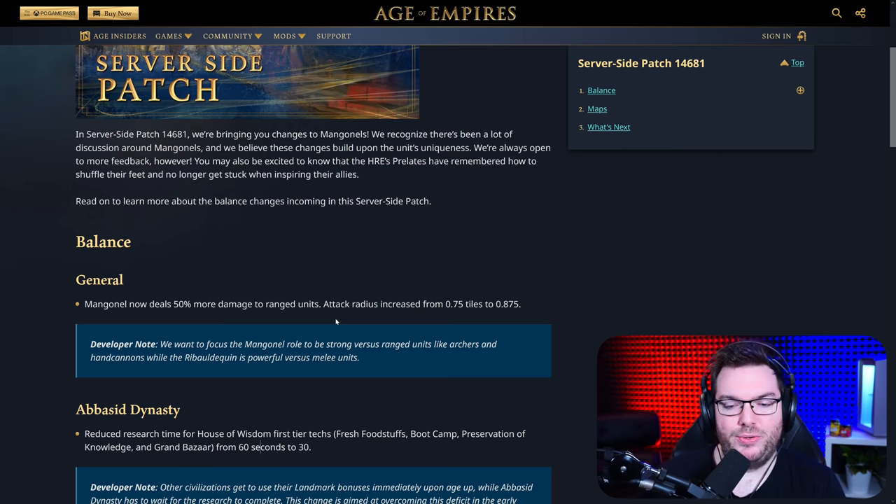General: Manganel now deals 50% more damage to ranged units, and its attack radius has increased from 0.75 tiles to 0.875 tiles. So two different buffs in there. Number one is obviously increasing the radius — we saw it reduce from 1.25 down to 0.75, and now it's going up to 0.875, so a slight little buff there.